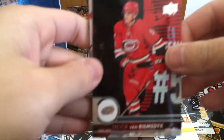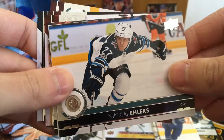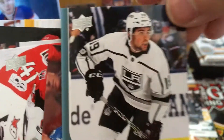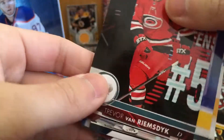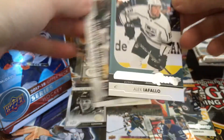Pack number eight. Trevor Van Riemsdyke, Alexander Winberg, Nicholas Jarmusen, Nikolai Ehler. Oh holy shit — we got another Alex Iafalo, and it's the Young Guns version of him! There's his NCAA stats. Daniel Sedin, Craig Anderson, Artemi Panarin — back to TVR. Eight for eight! Here are the two Alex Iafalos. Pretty much the same pose, home and away jersey.